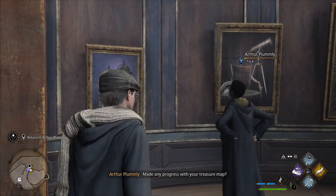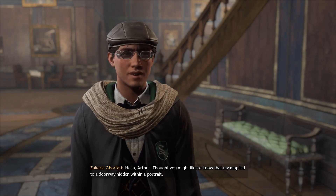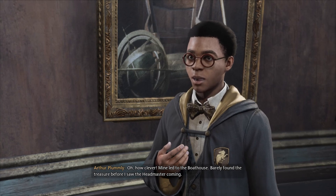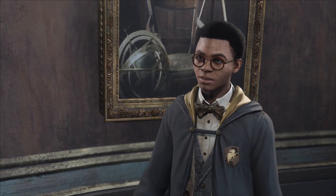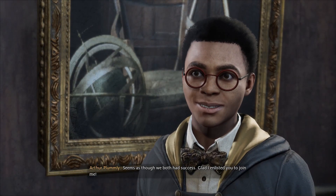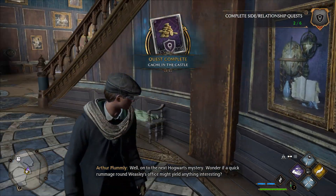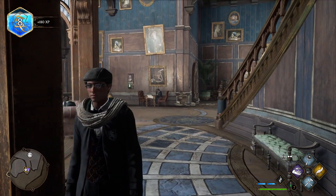Made any progress with your treasure map? Hello Arthur — my map led to a doorway hidden within a portrait! How clever! Mine led to the boathouse. I barely found the treasure before the headmaster came and shooed me out, but not before I got a few galleons richer. What did you find? I found what I believe is an authentic historian's uniform. Glad I enlisted you to join me — on to the next Hogwarts mystery!